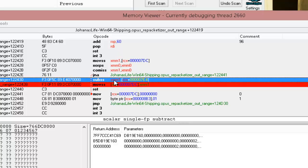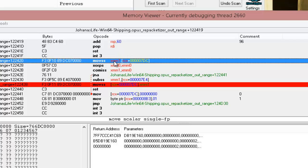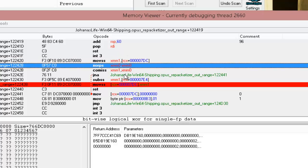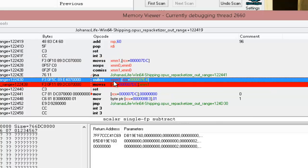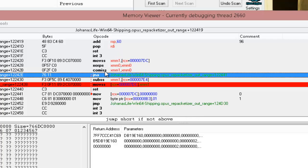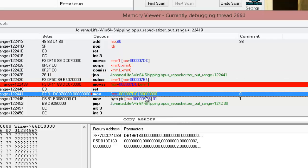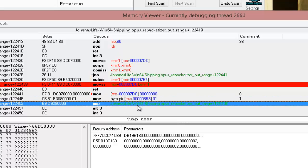If the value is not above zero, it jumps and skips the subtraction. We start at 100 — is 100 above zero? Yes, so it bypasses 'jump if not above,' subtracts 1, and writes the new value back to offset 0x7DC. This keeps repeating — 99, 98 — all the way down until it reaches zero. When it equals zero, it's not above, so it jumps, moves zero into 0x7DC, moves a value into 0x8B3, and starts adding back breath and run.